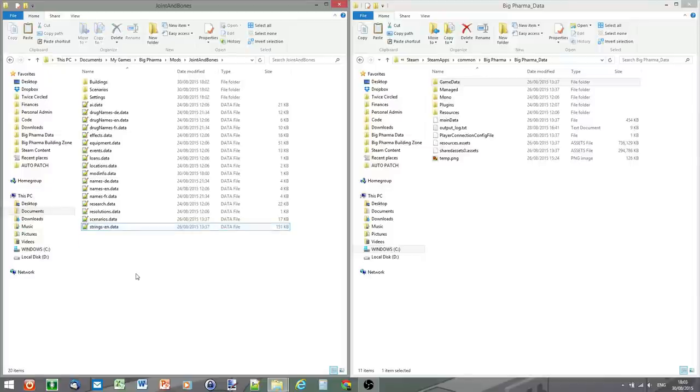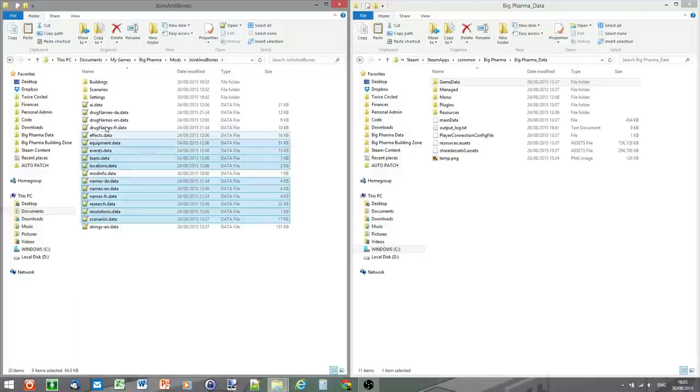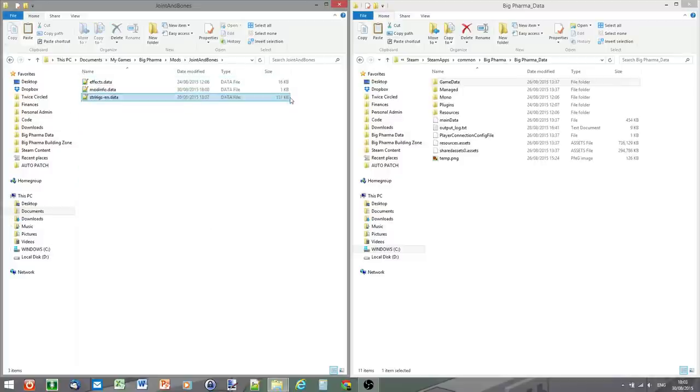We're not going to do anything with scenarios, resolutions, or research, so I'm going to delete everything except effects.data. One quick note: the settings folder just has config.ini in there, which is not part of mods — you can ignore it. It just lets you set the resolution manually if the one you want isn't supported in-game. So you're left with strings-en.data, mod_info, and effects.data.